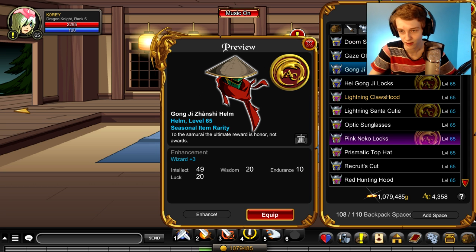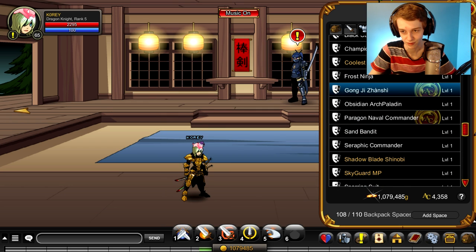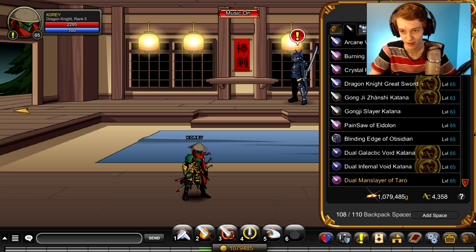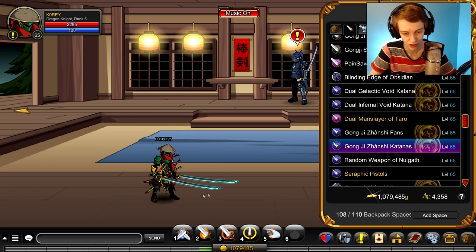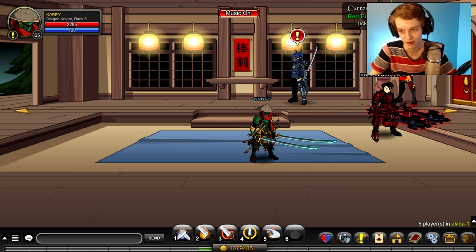There's this helmet, the armor of course. Let me just equip it. I already have the cape equipped and a few swords. So you got the katana — a single version of the katana — and I think there's a dual version too. You got fans that drop, and there's a single version of the fans also and dual katana right there.